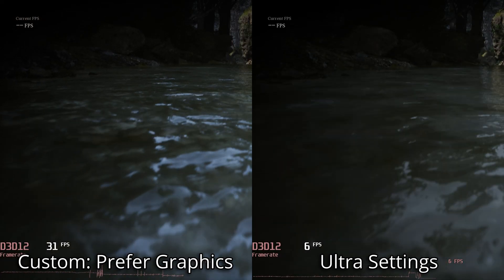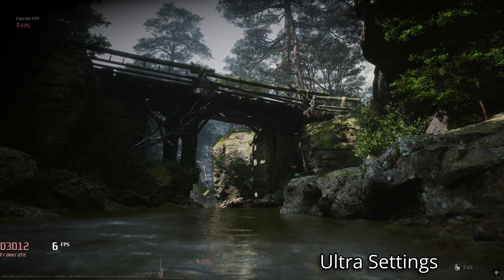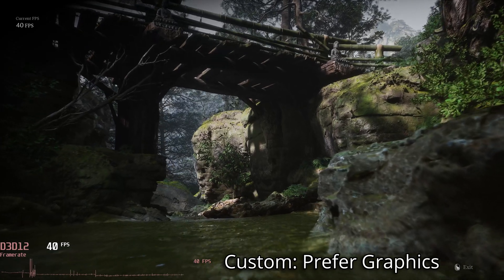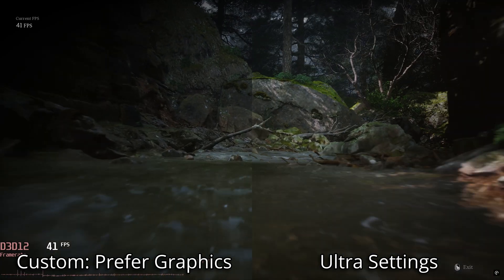Overall this brought us from around 5 frames per second — which is an absolute nightmare — all the way up to 39 FPS on my RTX 3060 system. That is a 7.8 times increase. We're not burying the lead here.